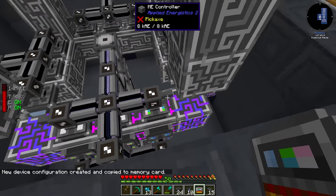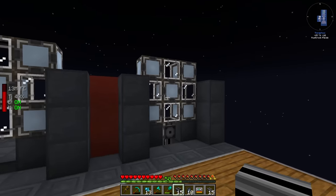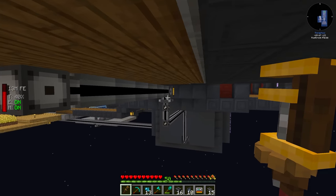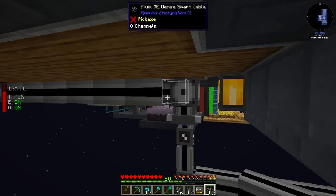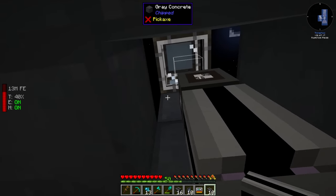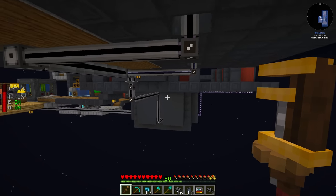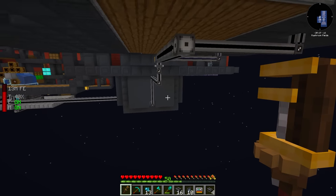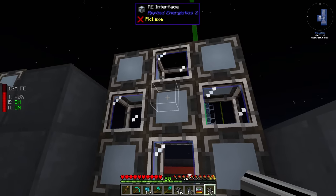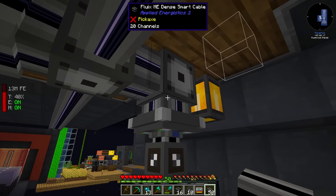We pick an unused P2P on the main controller and link these together — that gives us 32 channels on the output. Right now there are only 20 channels in use because we only have 20 interfaces. When we expand, we'll have to add more P2P connections. For right now we can just run a dense cable after the P2P, and then smart cable to hook up all of our devices. We want to keep the cables nice and straight — do not try to tangle all the cables. You can also dye and colour them, which some might say is the proper way to do it. Connecting them up should light up the molecular assemblers — perfect. And in the tooltip we have 20 channels in use, which means they are all online.